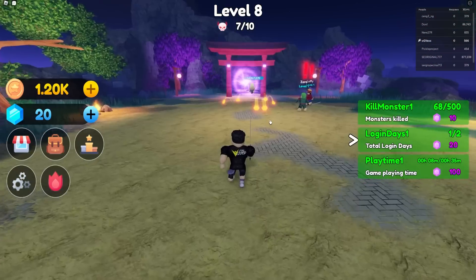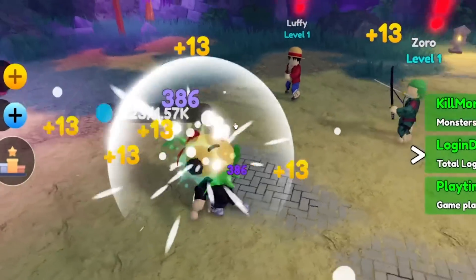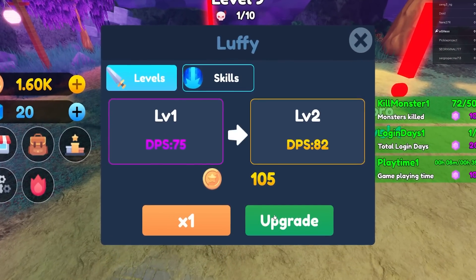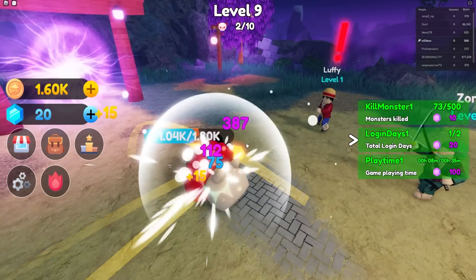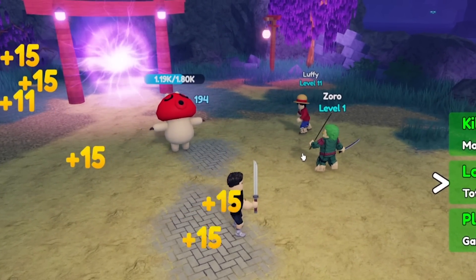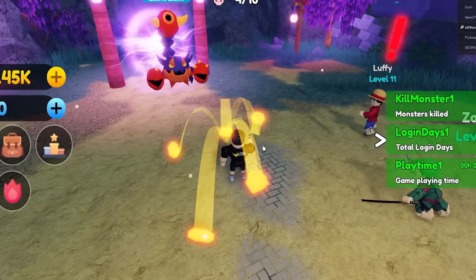Zoro and Luffy are actually really weak — I'm literally stronger than them! How am I going to AFK if my heroes are weak? I can level up Luffy a couple of times and he has skills to unlock. Let's do a times-10 upgrade at around 1.7k coins. After the upgrade they're doing a little bit better, but I still have to do most of the work myself.